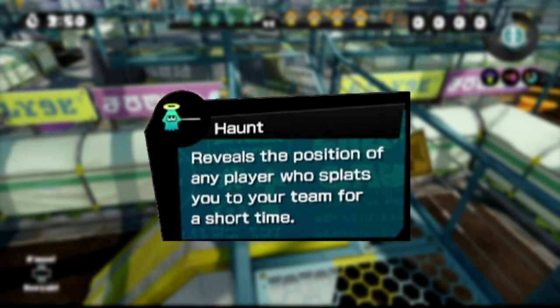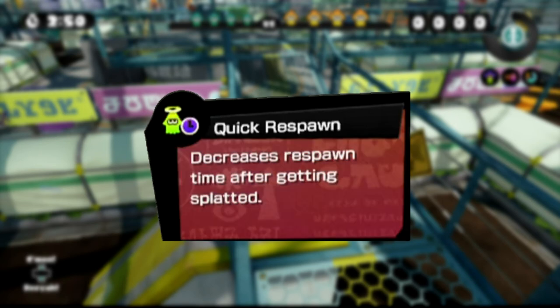Fifth one is Haunt. Upon death, the player that splatted you will be tracked and can be seen by your entire team. Again, you shouldn't use this for the exact same reasons as Comeback — you're relying on dying, and if you don't die, Haunt does absolutely nothing. But wait — Haunt has another effect: if you equip Haunt and then someone tracks you with a Point Sensor, Echolocator, or Haunt, you get a damage up, defense up, and run speed up effect. But what good is that going to do you? Are you going to charge in there with your newly acquired damage, defense, and run speed up? You're going to die if you do that because remember, you're still being tracked. Their entire team will see you coming and destroy you. And then there's the case of what if you die and then your opponent dies immediately after — well, Haunt does absolutely nothing since it won't track that person because they're already dead. Sixth one is Quick Respawn. Same reasons as the others — you're relying on dying, and if you don't die, this ability did absolutely nothing, essentially wasting a slot.